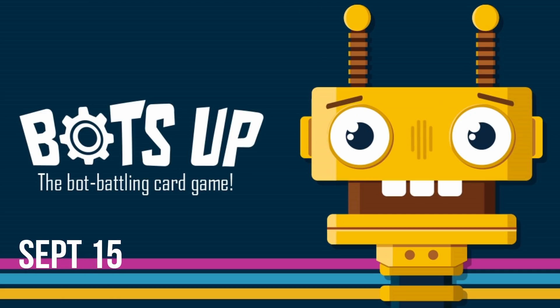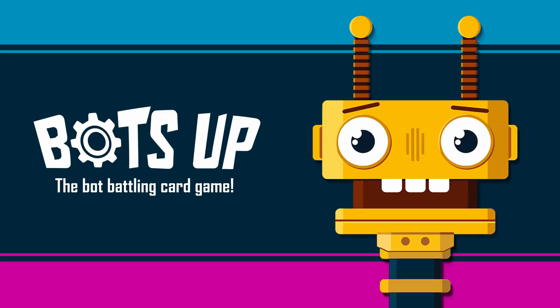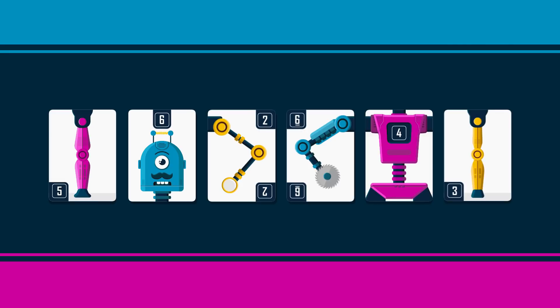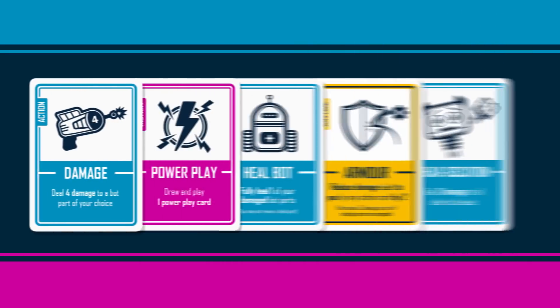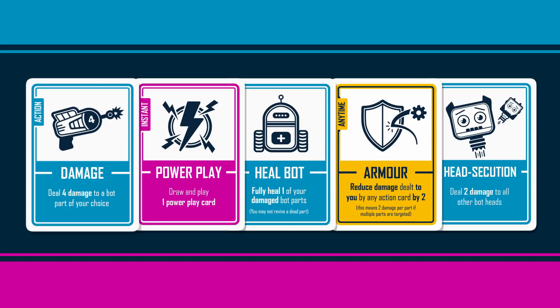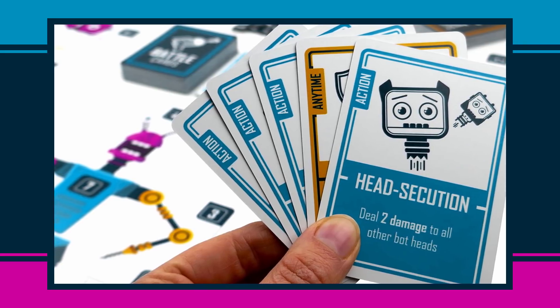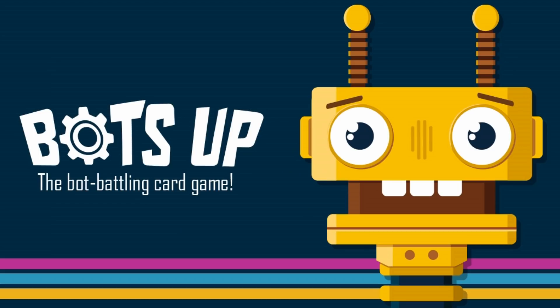These next few also launch on September 15th. Bots Up is a competitive card game for 2-5 players lasting about 20-30 minutes. Players build a bot each using spare part cards of varying strength, upgrading them, and sending them into battle. The battle phase involves drawing and playing battle cards, which can damage opponents' bots, heal and strengthen your own, spy on other players' hands, and much more. Players continue to trade blows, turning part cards over when their health falls to zero. The winner is crowned when one bot remains with any live parts.